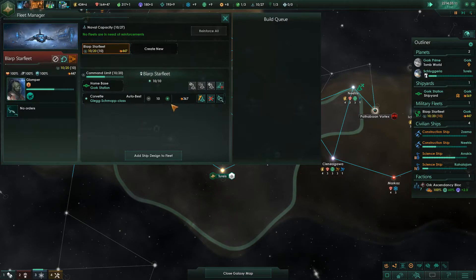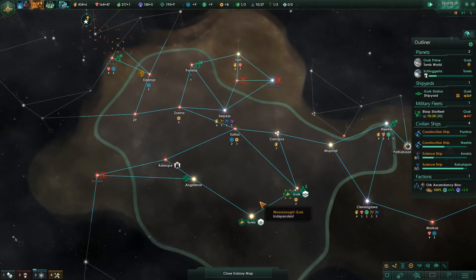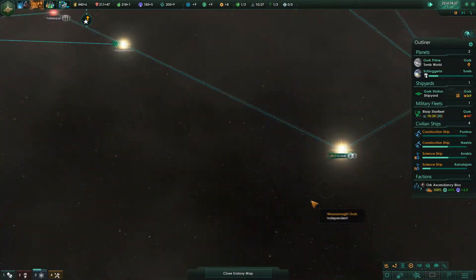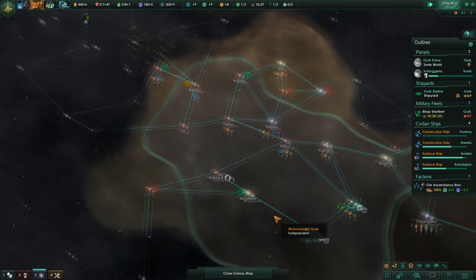Let's go to the fleet manager. Let's get you up to 20 — that should help. Anyways, we're at Schlageria. All is well. We're making planetfall, which is good. Maybe we'll build another station there — I'm kind of holding off on where I'm going to build stations.